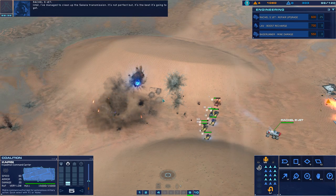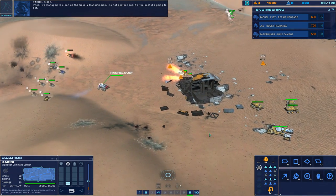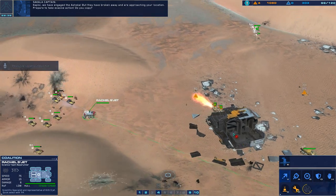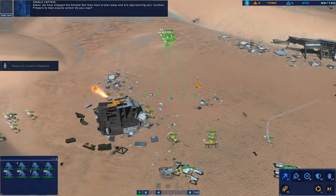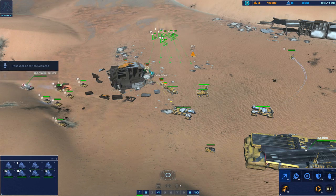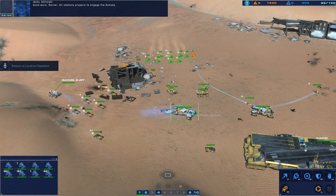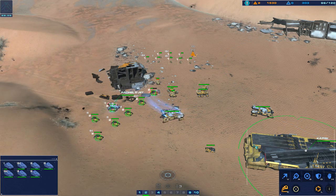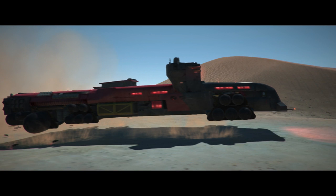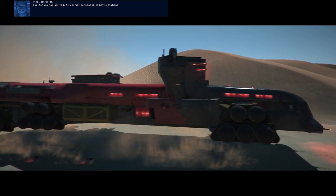Intel — I've managed to clean up the Ciccala transmission. It's not perfect, but it's the best it's going to get. Capici, we've engaged the Ashoka, but they have broken away and are approaching your location. Prepare to take evasive action. Do you copy? We are in pursuit. Good work, Rachel. All stations, prepare to engage the Ashoka. Be advised — hostile carrier visually authenticated. Enemy carrier detected, moving fast on our location. The Ashoka has arrived. All carrier personnel to battle stations.